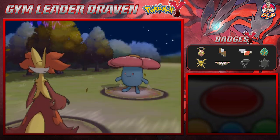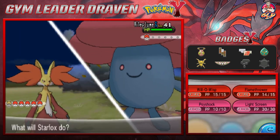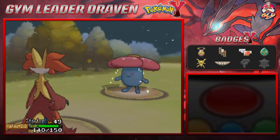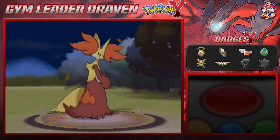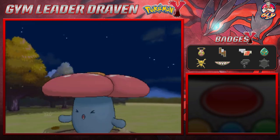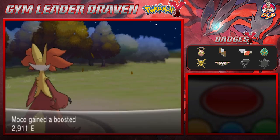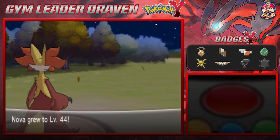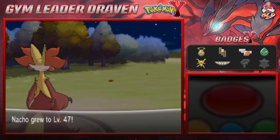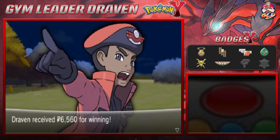Stun Spore is not my favorite move. Let's go with Flamethrower — not super effective but the Flamethrower finishes off Vileplume. Vileplume is not a happy camper. The rest of our Pokemon get experience points: Nova grows to level 44, Nacho Libre grows to level 47, and we are winners.